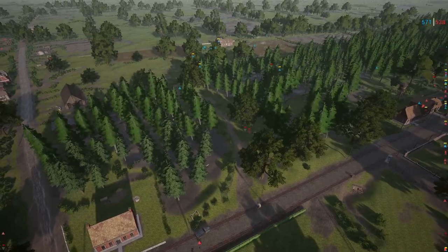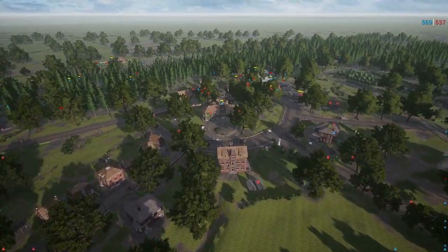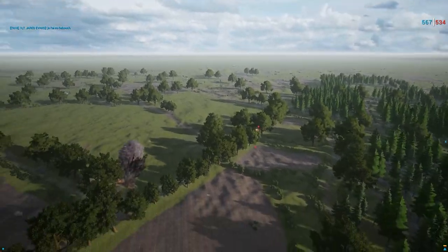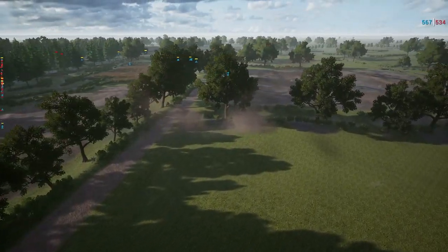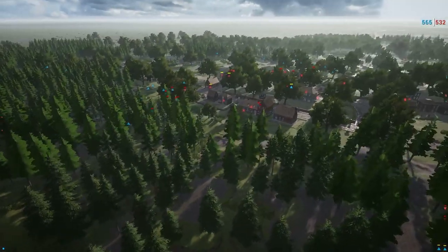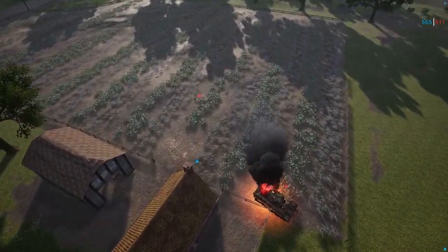Would like to see them get an AT gun in position too, so when the Churchill comes up they can deal with it. Another Stuka coming in — see if we can spot where that's going to land. Looks like they were going for the Churchills, but the Churchills are pretty mobile. Everyone here with the dive bomb — might have got the Panther with that. Did indeed get the Panther with that dive bomb.